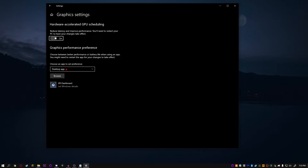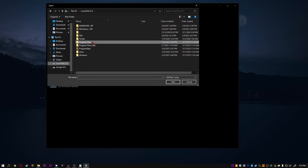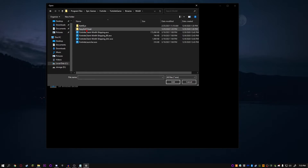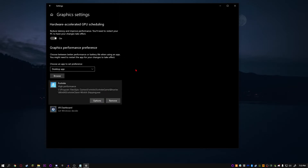This window should pop up. Click here and select 'Desktop App,' then click Browse. Navigate to Program Files, then Epic Games, then Fortnite, Fortnite Game, Binaries, Win64, and click on FortniteClient-Win64-Shipping.exe. Click on it and click Options, then select 'High Performance' and save. You've just made your PC use maximum performance for Fortnite — or whichever game you want. I'm just showing Fortnite as an example but you can do any game. Just close out and go to the next setting.